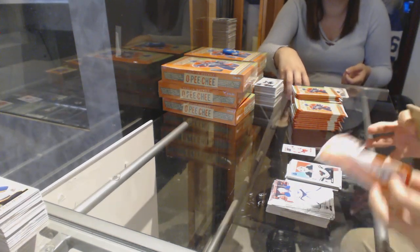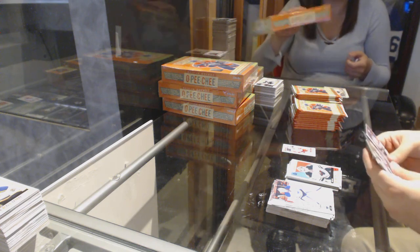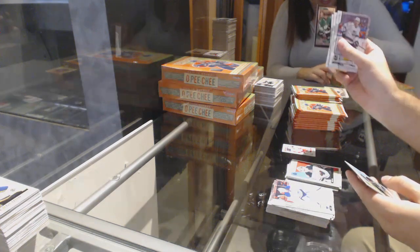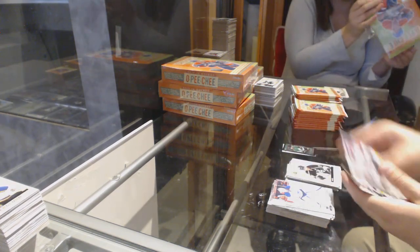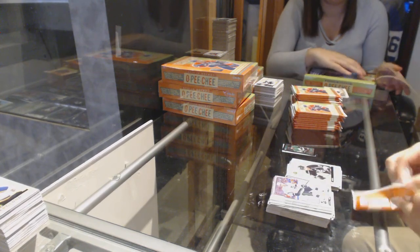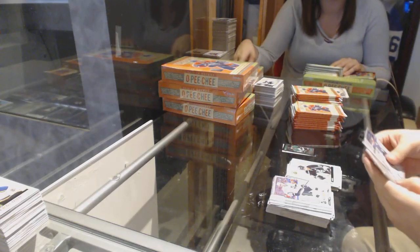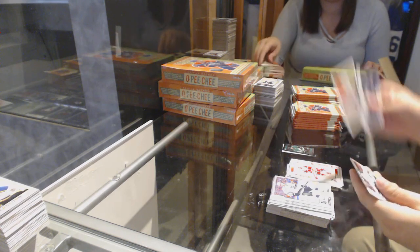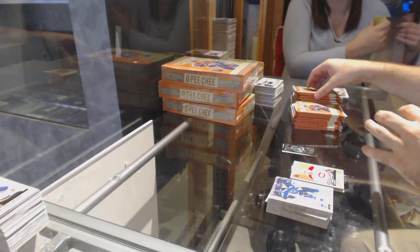If you open a pack, you'll see two Retros, one blank back — that's how you know it's a blank back. We've got a Black Border for the Dallas Stars numbered to 100 mini. Andre Covitar Retro for the LA Kings. We've got a Nyquist playing cards for the Red Wings. And an Andrew Shaw Retro for the Montreal Canadiens.